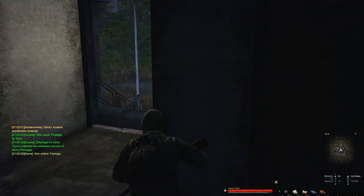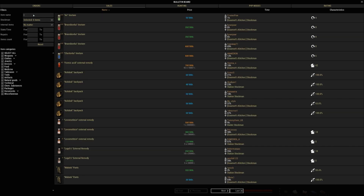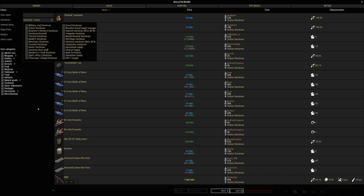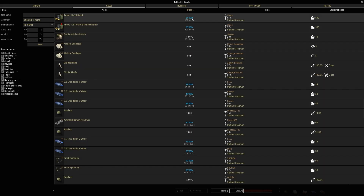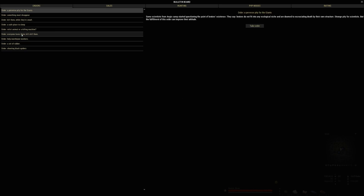The board is an in-game player market with lots of different items you can purchase. You can search by item name — type 'mod' for mod tickets, 'M4' for specific guns. You can narrow things down by stockman, such as Station Stockman, to see all items available there. Click Price to sort by cheapest to most expensive per unit, or click again to reverse the sort. There are also daily orders — like quests you only get through the board.